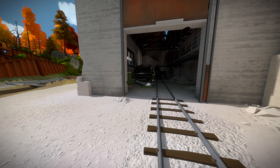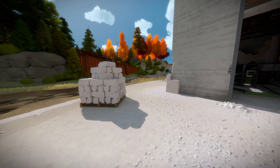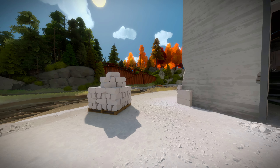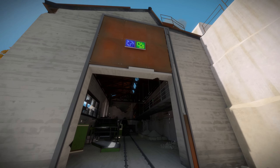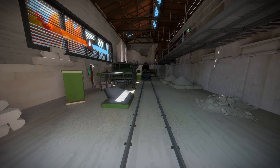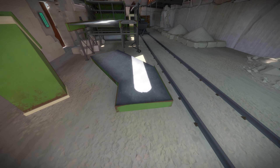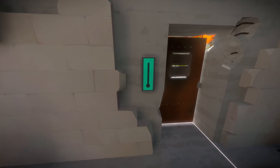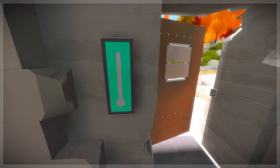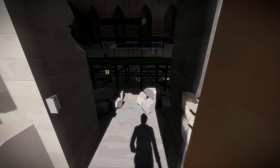Hello everyone, welcome back to The Witness. Last time we did a bunch of work with light and shadows up in those trees over there, then headed over in this direction and opened up this giant warehouse. Let's see what we can do in here. That piece of curved light at the bottom there seems suspicious — is this just another door? It is. We could have walked around the outside, but never mind.